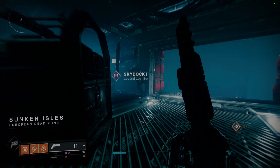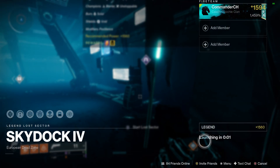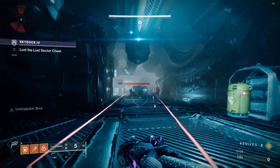This Lost Sector can be done within about 30 seconds if you have a class that can dash around. With a Hunter on Solar it takes roughly 45 seconds, maybe a minute depending on enemies. The trick is you only kill the last unstoppable champion that spawns in the final room and the boss himself. You do have to kill 3 or 4 enemies at the very end so that the boss actually spawns.